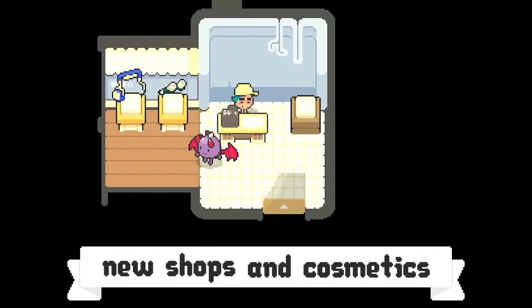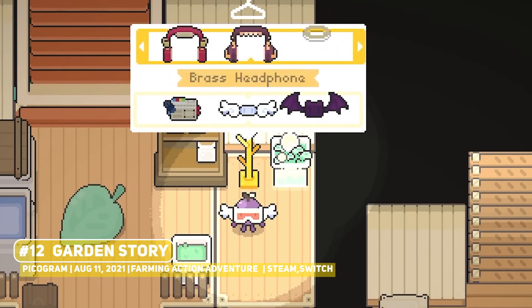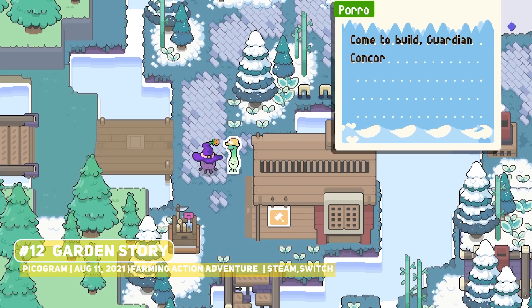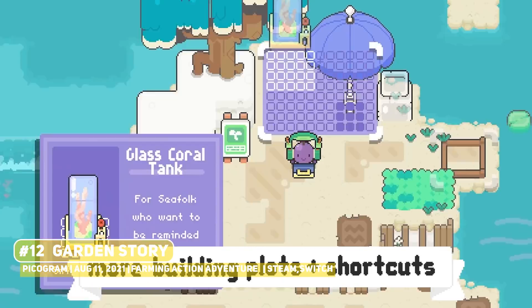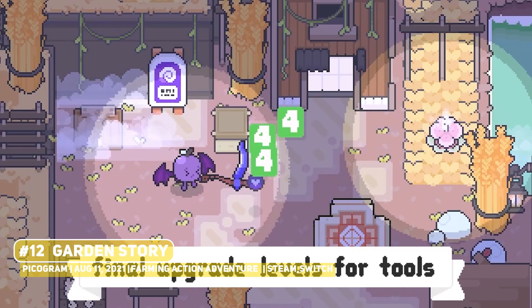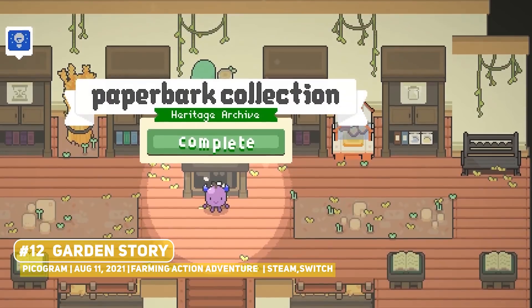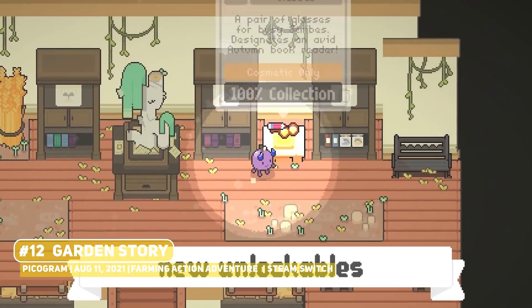Our final cozy title on the list is Garden Story, one that combines Zelda-style action-adventure combat with gardening mechanics, all with one of the cutest art styles that I have ever seen. We are looking at the trailer for its latest Autumn update which added more content, and as with most farming games, it might have more seasonal updates to come as well.